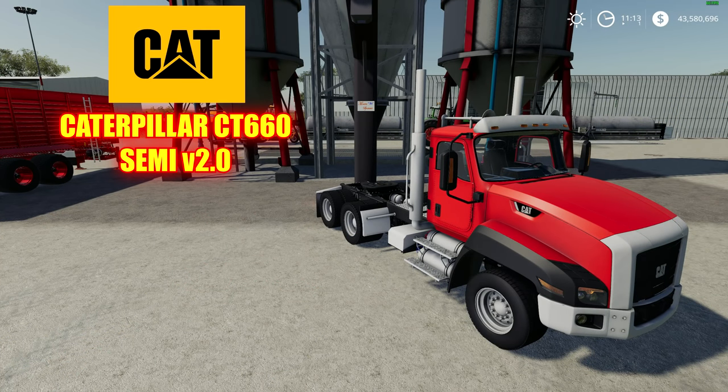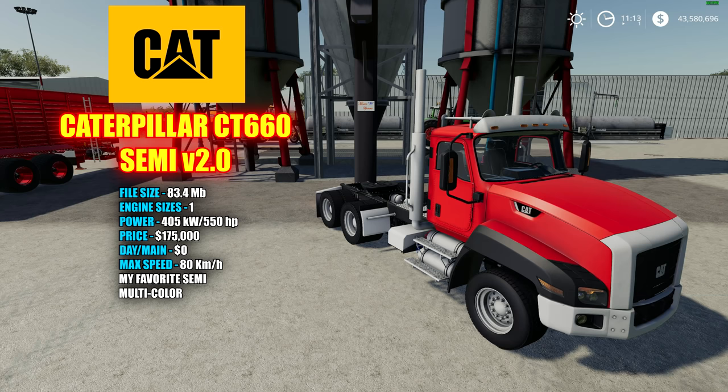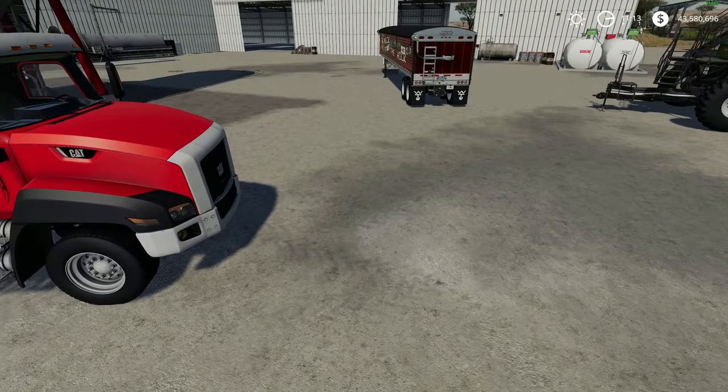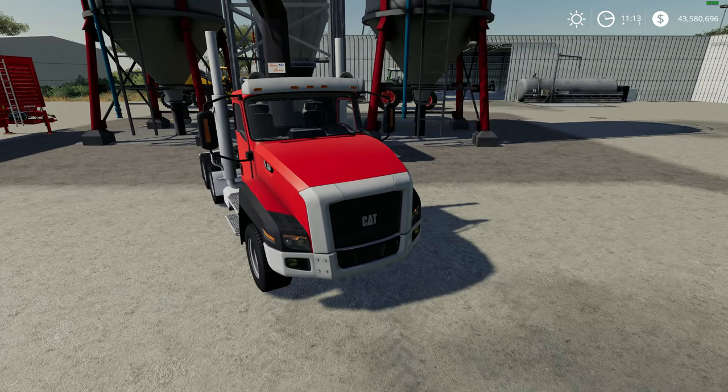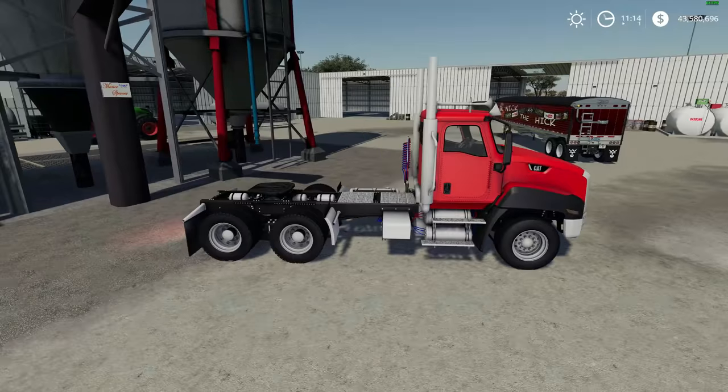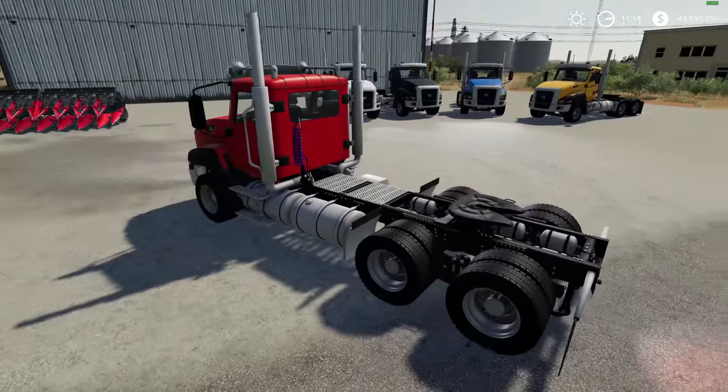This is the Caterpillar CT-660 Semi version 2.0. File size is 83.4 megabytes. There are errors in the log — there's definitely some things to work on there. There's only one engine size; the power is 405 kilowatts and 550 horsepower. The price in the shop is $175,000 with a $0 a day maintenance fee. Max speed says 100 kilometers an hour, but it only actually does 80. Some issues: the lights are on automatically when you buy it and they don't really light up on the bulbs — it just appears on the ground — and it has a silent engine with no engine noises, which really sucks. But hopefully they can fix that, because this thing definitely has potential and works really great so far.